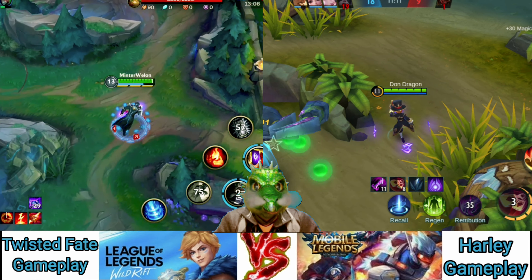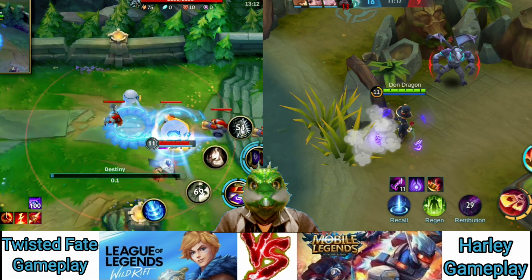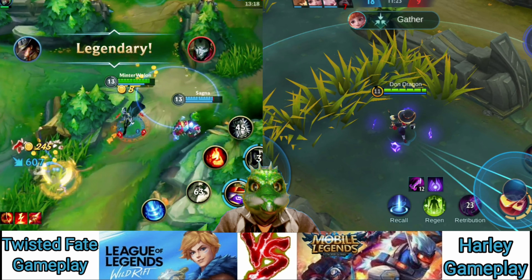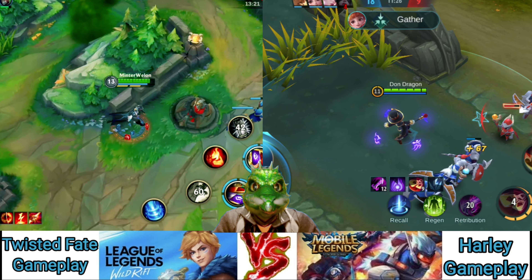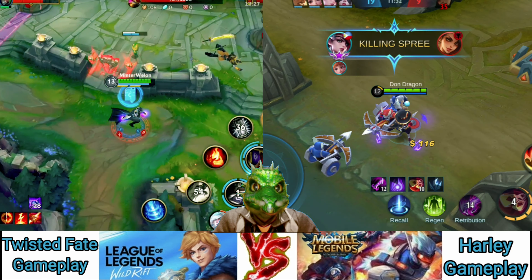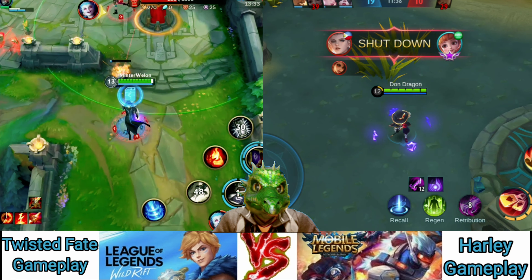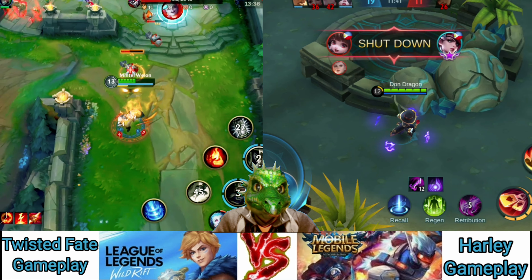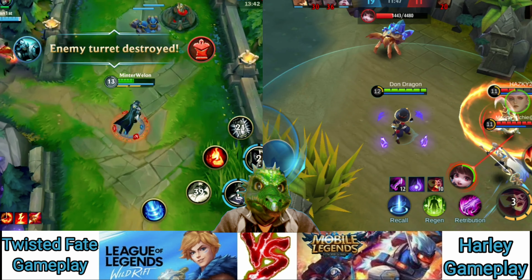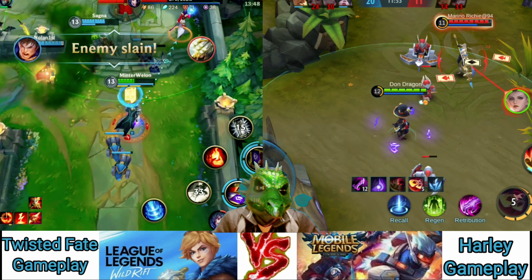Make sure you get last hits on minions, farm up, use your passive to get extra gold, and work towards your first item to get more powerful. At level 6, we learn Destiny — the real gimmick of Twisted Fate. It grants true sight of all champions on the map for six seconds. The blue circle on your mini-map shows the outer bounds of where you can travel. If you walk down a little, you can gate into a side lane and try to gank and help your teammates.